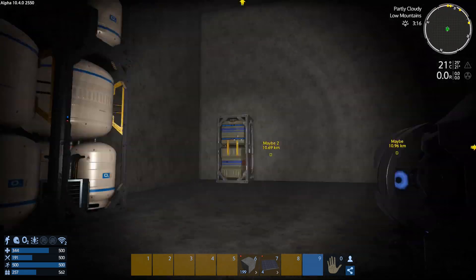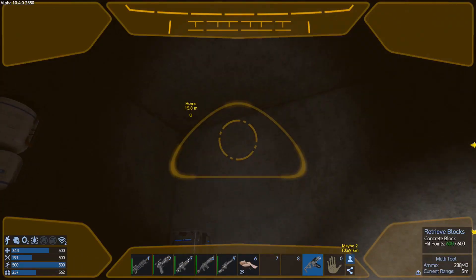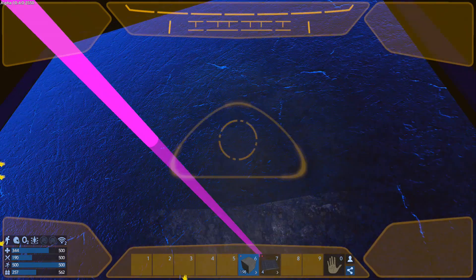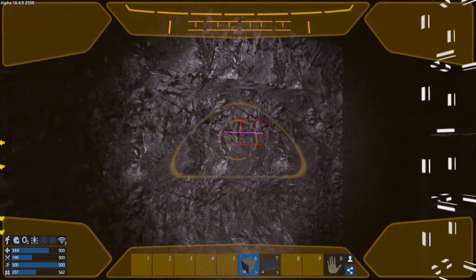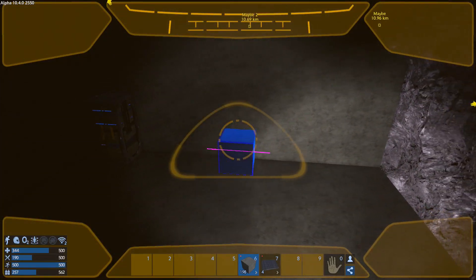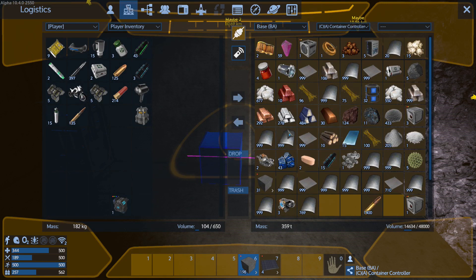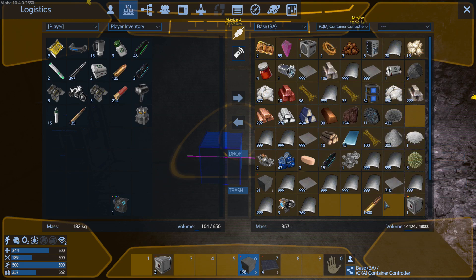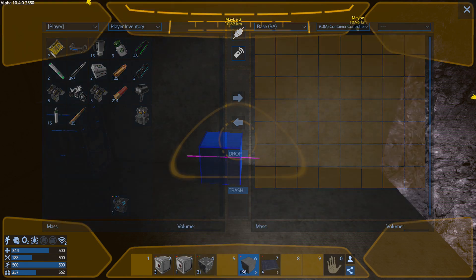So anyway, here we are — very basic setup, nothing fancy. I'm not exactly sure how far back I want to go with our boxes and our storage and all that kind of stuff. But I do want to get them in, and I need to get our ammo box in. Right there we got some extensions made up.